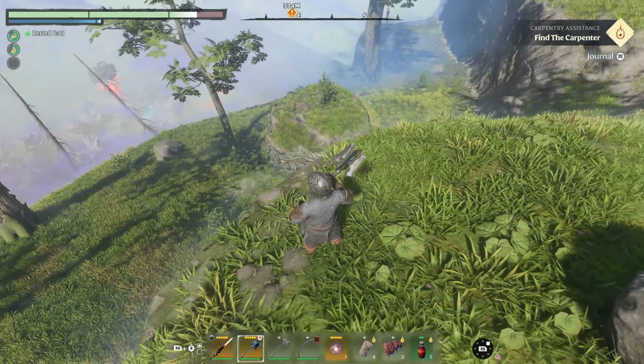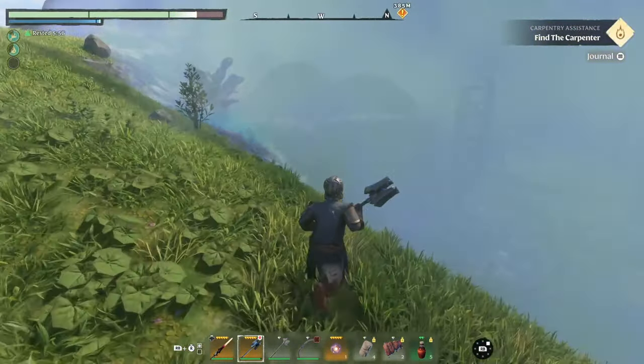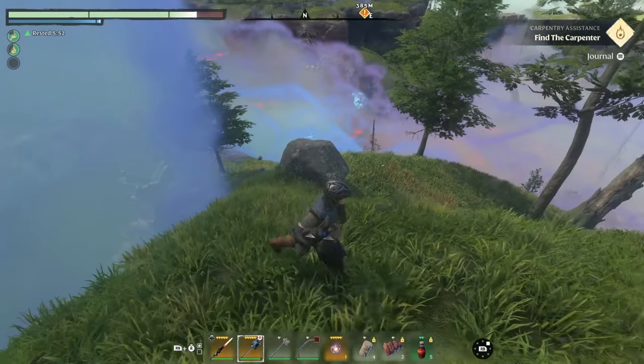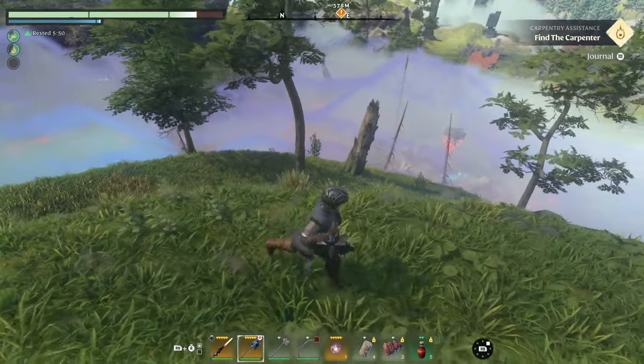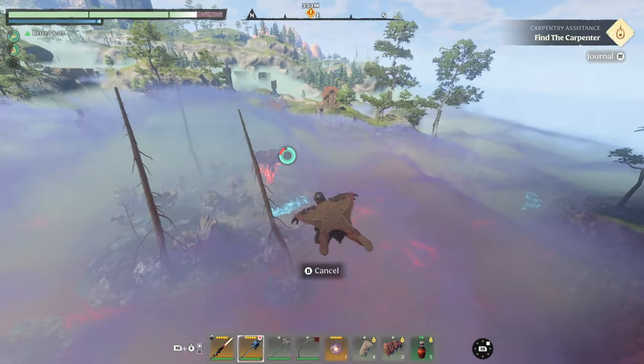You will eventually run out of green grass to walk on and you are going to have to go into the shroud. This is worth doing because there will be a shroud root that we're going to have to take care of, and then this will give you a bit more time to collect your thoughts about which direction to go next. You can see it there just at the bottom, so let's glide over to it and chop it down.